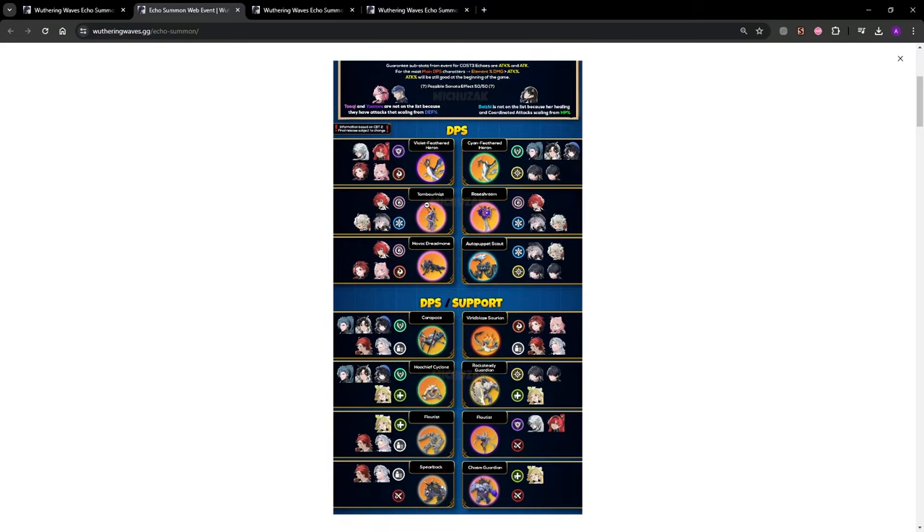Other recommendations if you don't know who to play: you can get the Tambourine or the Rose Room — Danjin is a pretty good DPS, at least she was in the beta. Encore is going to be decent as well. If you plan on getting Jianxin, go for the Cyan Feathered Heron. But don't worry too much about meta in this game because you're going to be able to clear pretty much everything with whatever character you want — you've already seen a lot of the hardcore content cleared with a wide variety of characters.